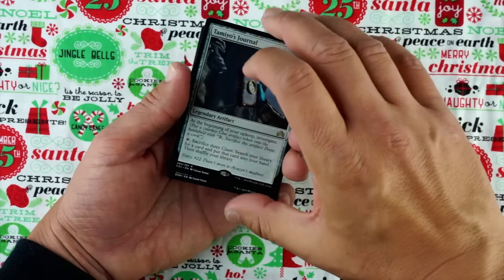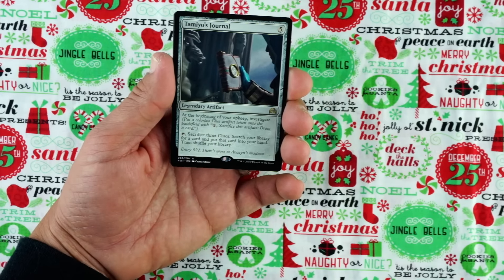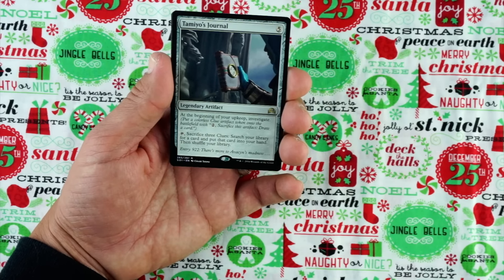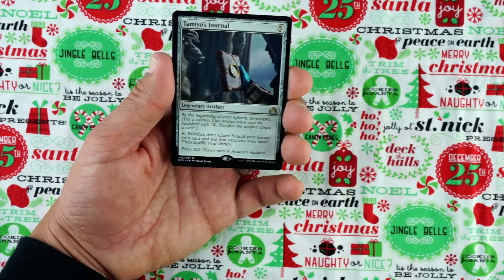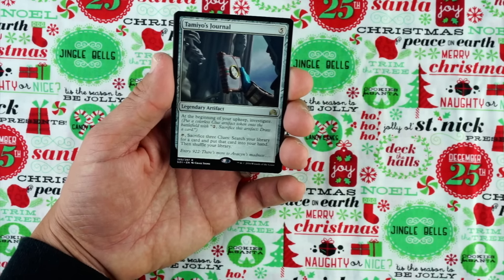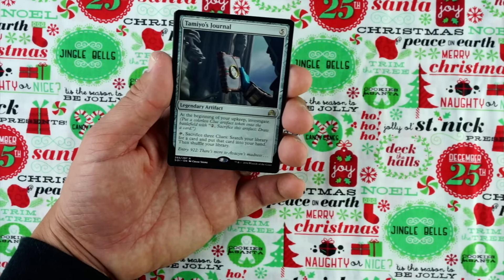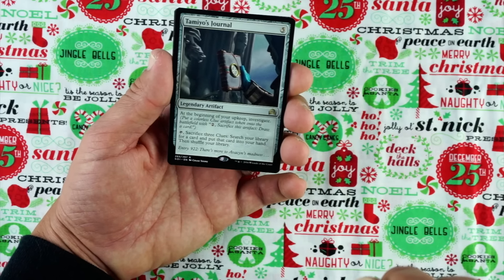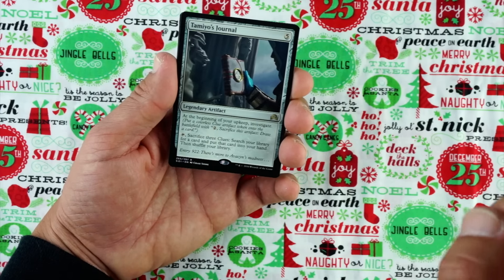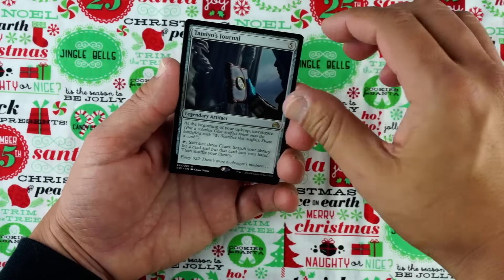Unless you get Tamiyo's Journal. Five mana. Legendary Artifact: at the beginning of your upkeep, investigate — put a colorless clue artifact token onto the battlefield with 'two, tap, sacrifice this artifact: draw a card.' When you tap it, sacrifice three clues: search your library for a card and put that card into your hand, then shuffle your library. It's so slow. It's not a bad card — it's great in sealed. In draft you really have to make a clue-y deck, which was easy in Shadows just because that format was really slow. I'm not going to first pick that over Elder Deepfiend, but not a bad card.